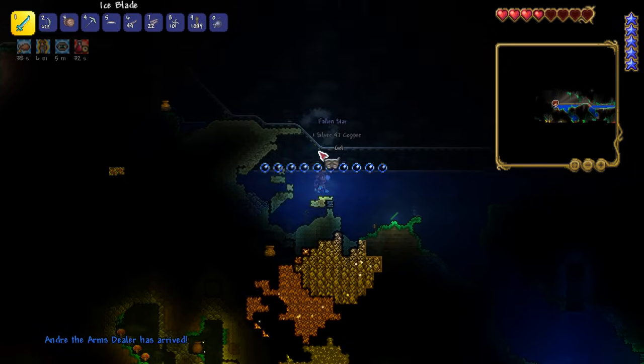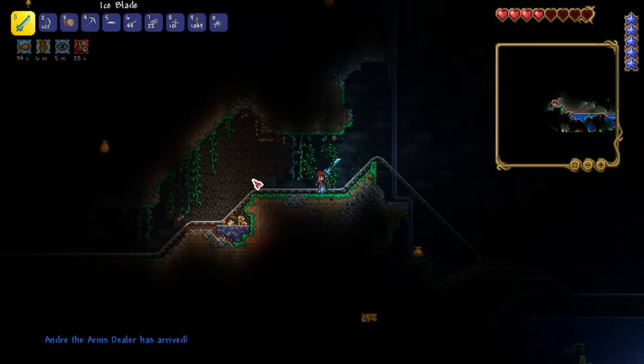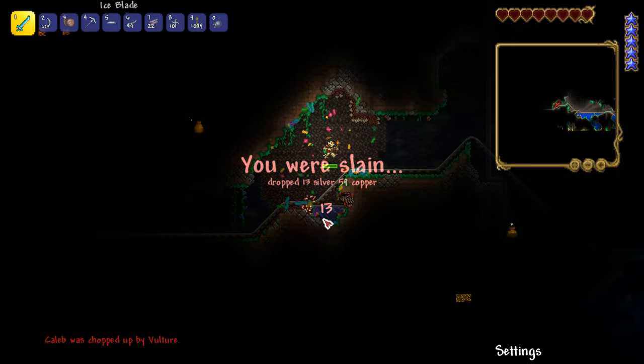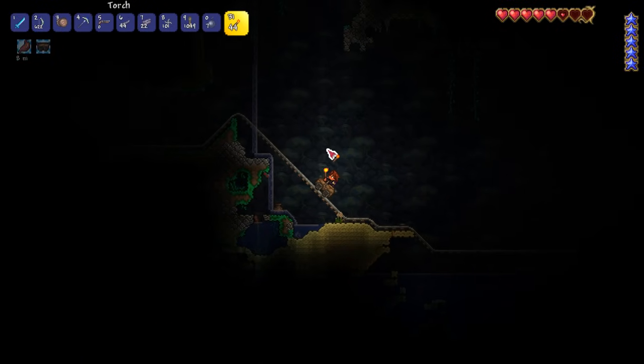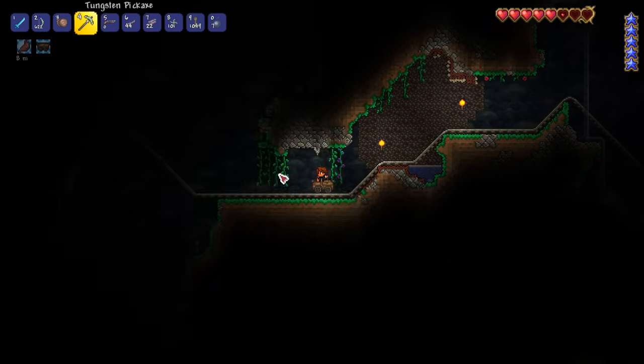We've got a fallen star. Arms dealer has moved in. So we really need to start finding some loot. What's a vulture doing there? People were telling me to try not using my shine potions for reasons that totally don't involve me dying, so I'm going to attempt it.